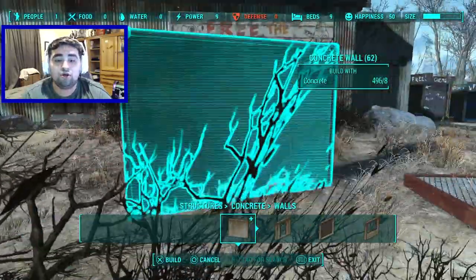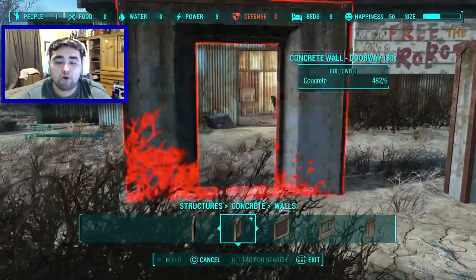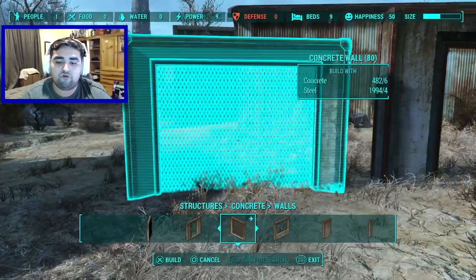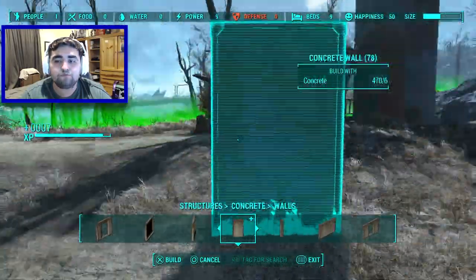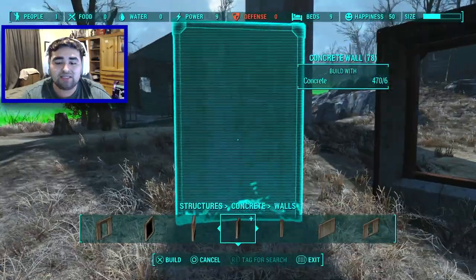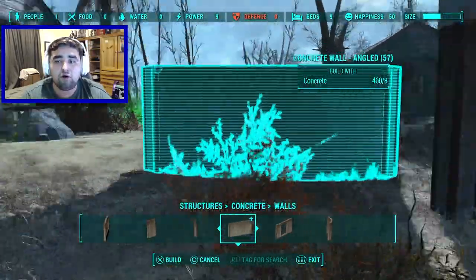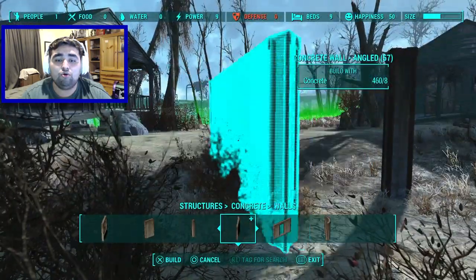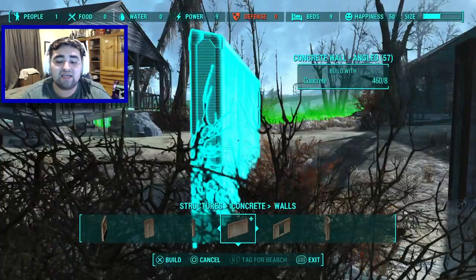It also adds concrete walls, a concrete wall doorway, two more forms of concrete wall, a small type of concrete wall, a little concrete pillar, and this angled concrete wall here — sort of a little angle, as you can tell.